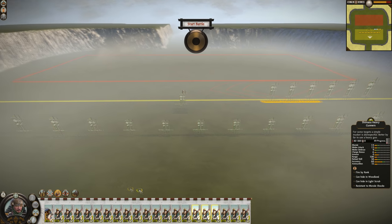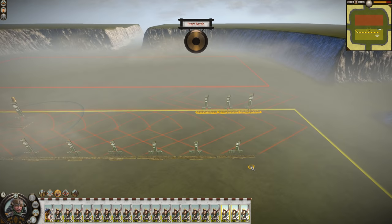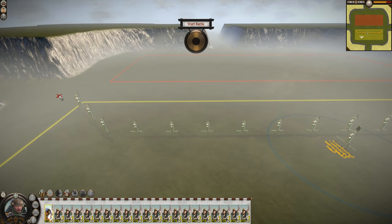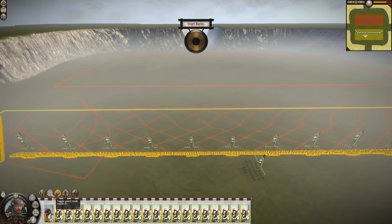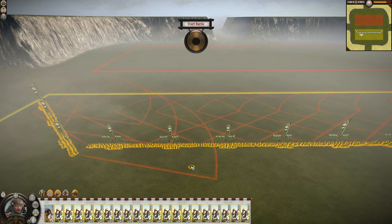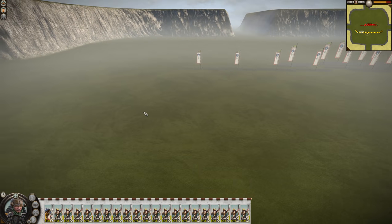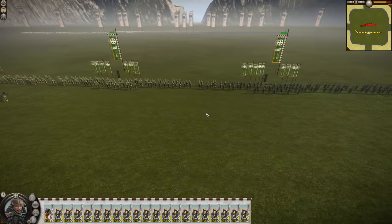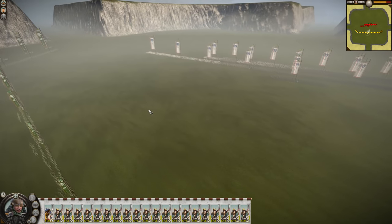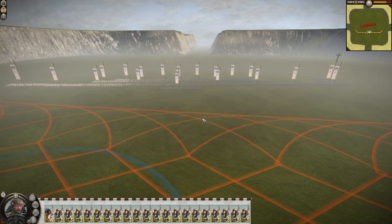I'm going to put three units on either flank, just like that, and then three on that side. I brought the general because I want to use Stand and Fight so they fire even faster. I'm going to put everyone in both guard mode as well as ranked fire. I know ranked fire is like — why would you ever use that? Because it's an absolute shambles. But I'm choosing to use it here because it actually works kind of well in this particular situation. I don't normally recommend it, but it's not too bad in this case.